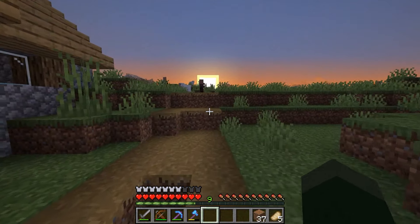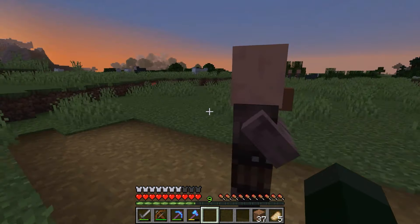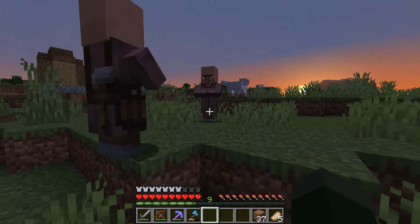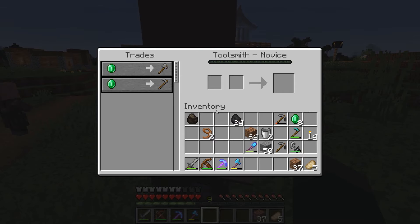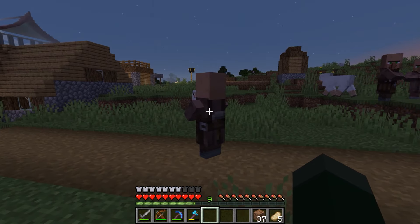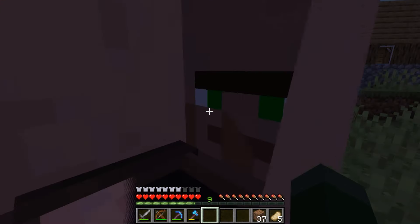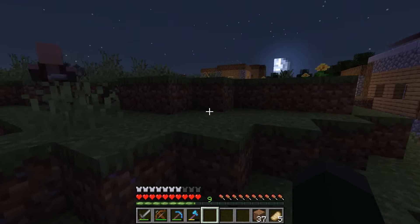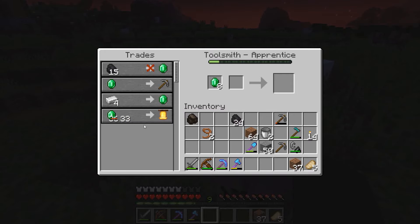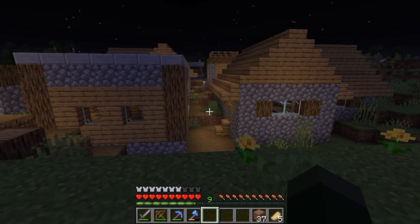I want to see who that villager was that I was talking to. You can eventually get enchanted tools and stuff, maybe even weapons, from these guys. If they're close enough to a bed they will sleep in it. I should have probably gotten a bell — we need 36 emeralds. I'm wondering if we do enough trades with him if he gives us a deal, maybe that's why it's 33 emeralds.